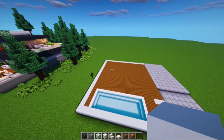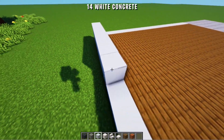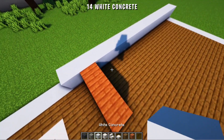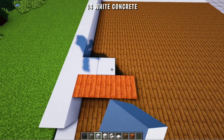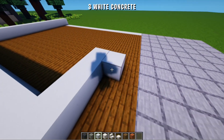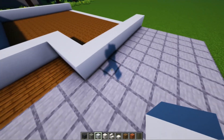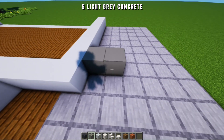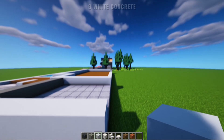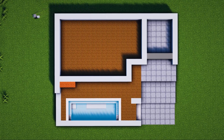Next we will make the building pattern. Starting from this corner, we add 14 white concrete blocks to the front. Then here we add 3 acacia wood planks. Then behind it we add 14 more white concrete blocks. Then 3 blocks back, 3 blocks to the right, and we connect to the back. Then here we add 5 light grey concrete blocks. Starting from here we add 9 blocks all the way to the back. Already aligned, connect them. And the pattern looks like this.